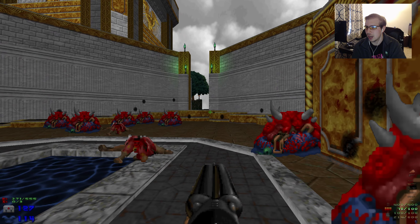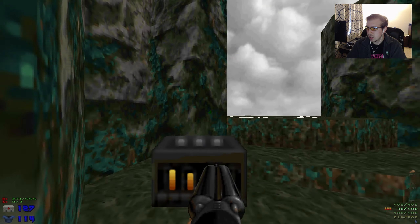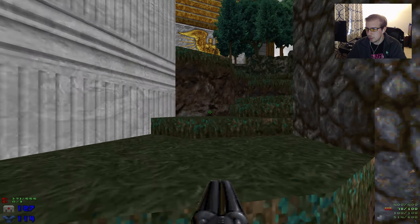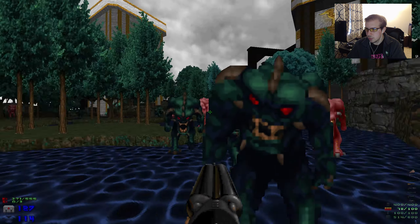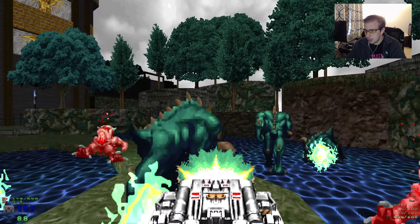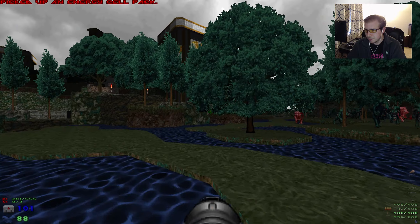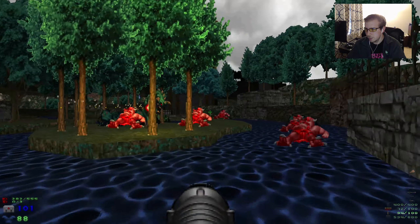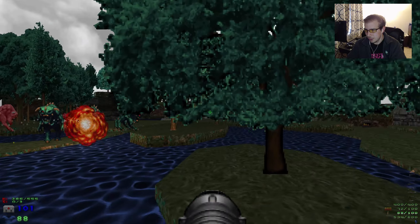I should have just shotgunned the last guy to save ammo, but it is what it is. I forgot — we're given three cell packs. If you do need armor there's a green armor down here. Forgot about this part — forgot about this part. I forgot there were nightmare demons there. I really need more practice. I like how I got trapped in the trees too.